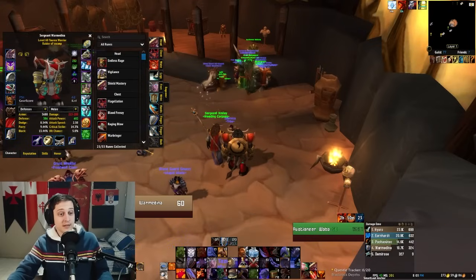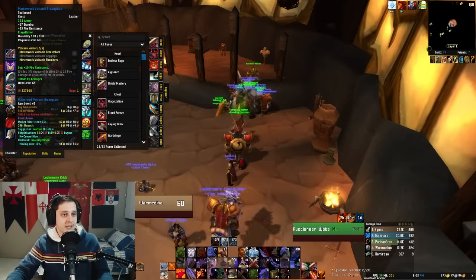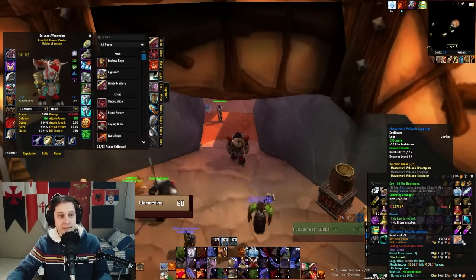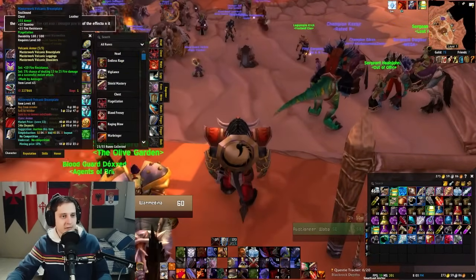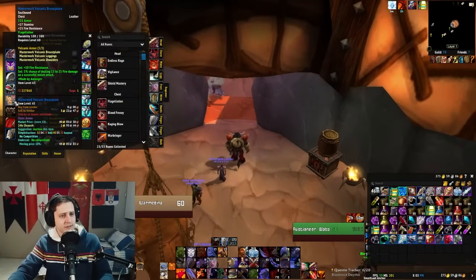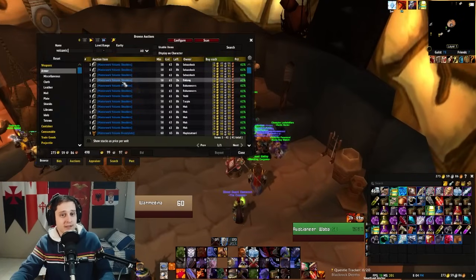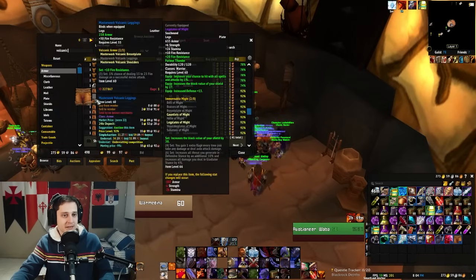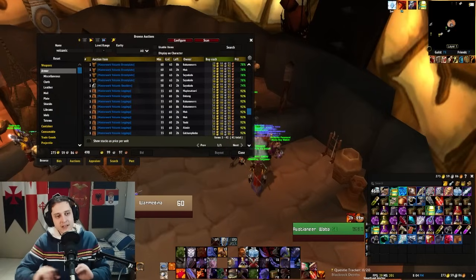In Season of Discovery, the Volcanic Set that I recommended — they put like 10 more fire resistance on every single item. The breastplate is 30 fire resistance, the shoulders are 25, the pants are 25, so that's 80 just on the items. And the 2-piece set bonus is 10 more, so that's 90 fire resistance from just 3 items. And the cool part is these items are damn near worthless: 30 gold for the shoulders, 30 gold for the breastplate, 35 gold for the pants. With about 110 gold, you can get your entire set covered.